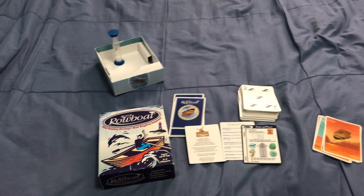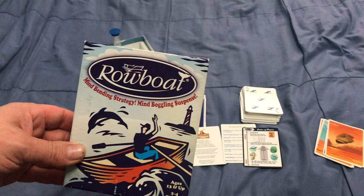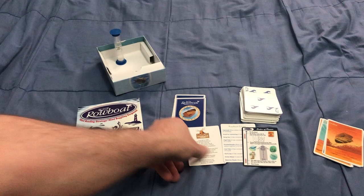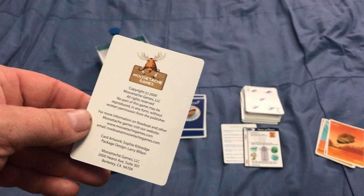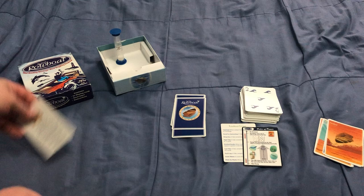Hello everyone, this is a great team of back with another How to Play. Today we're looking at how to play Robote — mind-bending strategy, mind-boggling suspense. Ages 13 and up, 2-4 players. It is a trick-taking game from Moose Task Games — you'd think that would be a Canadian company, but no. This came out in 2009, a bit of an older game, but you can still find it. It's one of two games by Moose Task; the other one is Height, which I will also be doing at some point.